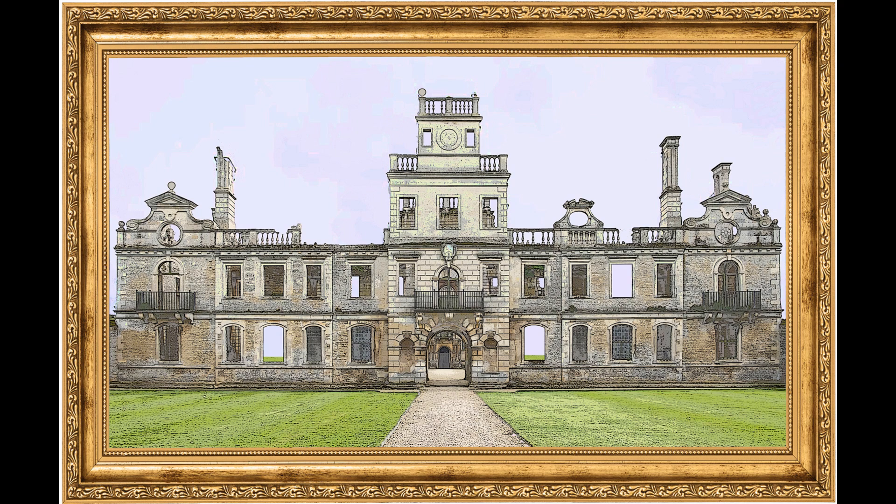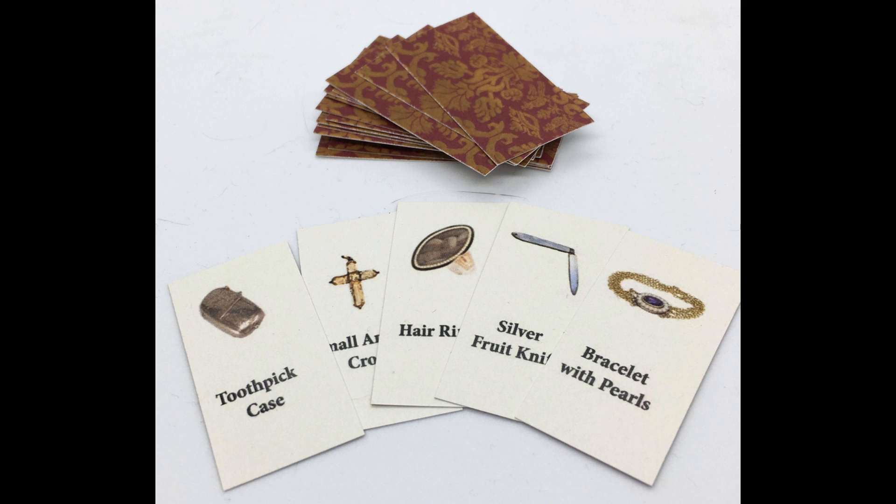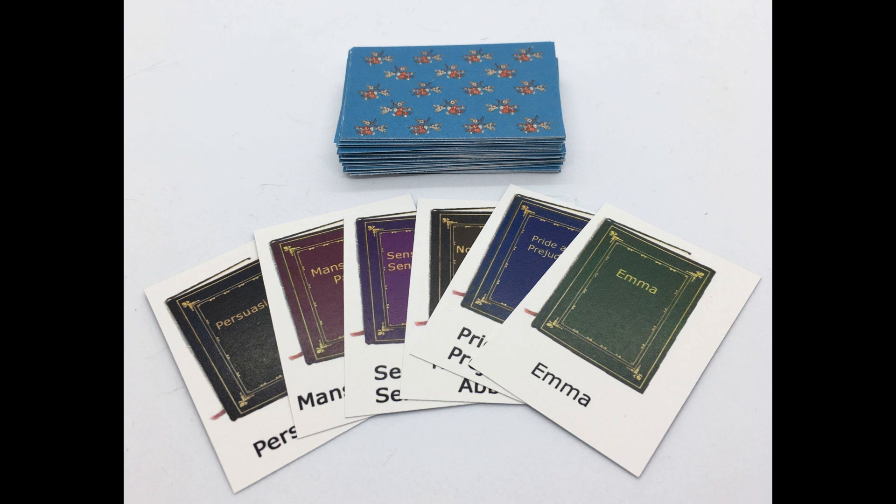The idea of the game is to find enough valuable items to save this historic estate from ruin. You'll be looking for a number of small items scattered throughout the house. The exact number of items will depend on the number of players. You'll also be trying to accumulate a set of Miss Austen's six most famous works.